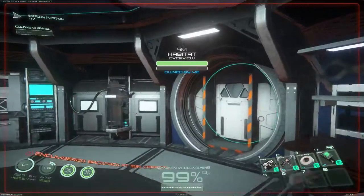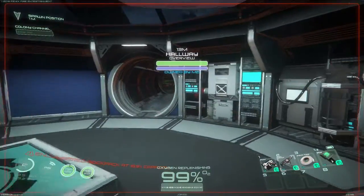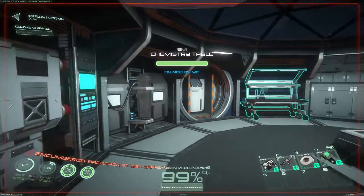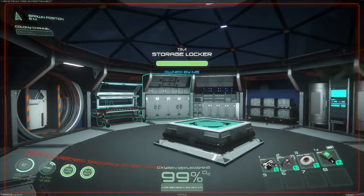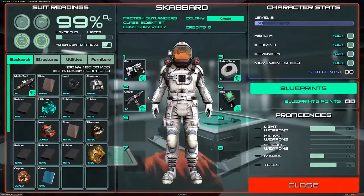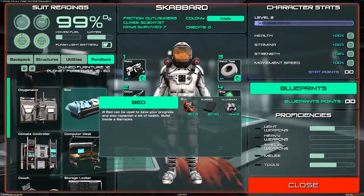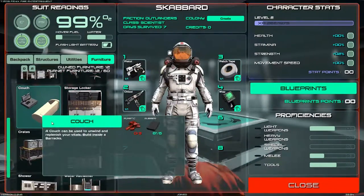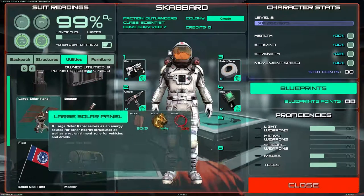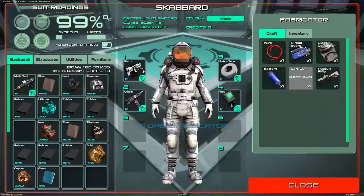The climate controller doesn't do anything yet but it looks cool. If you look at this room, it's pretty cool looking. We've built pretty much everything we can — bed, chemistry table, fabricator, oxygenator, computer desk, climate controller, storage locker, couch, crates, kitchen, water reclaimer, shower. We haven't built the solar panel yet. Let's do it — talk me into it.